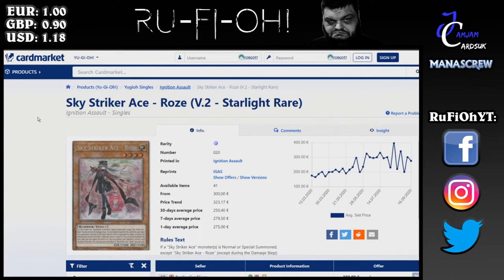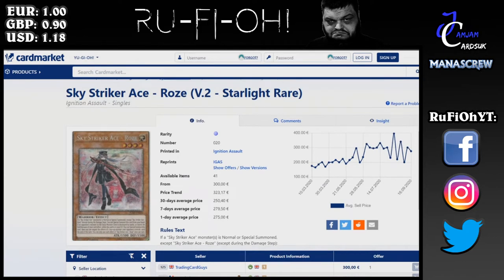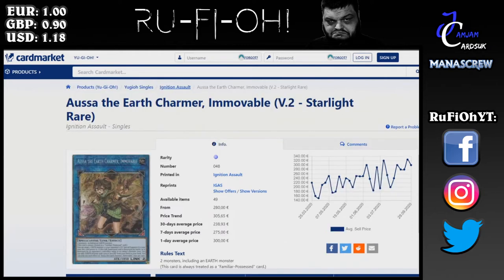Sky Striker Ace - Raye: people absolutely love this deck and it's unsurprising this is holding decent value. It's really important with Raye — if you want to play max rarity you're going to need two to three copies. 300 euros is the price, the 30-day price average is 50 euros less, but the majority apart from the bottom end are well over that mark. It's one of those fan favorite decks that just never dies.